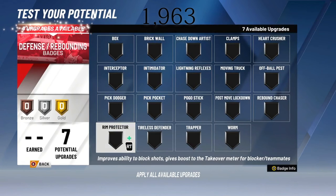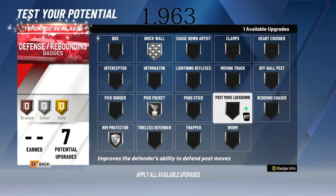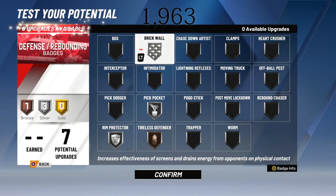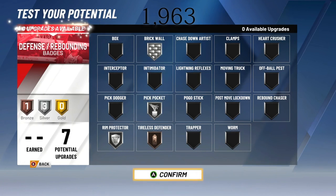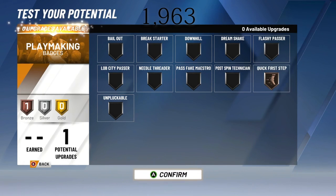I'm going to have my rim protector on silver and pick pocket on silver. If you put post move lockdown on this build, it will help with your offensive build. For my lockdown badges, I'm going to have silver brick wall, silver pick pocket, silver rim protector, and bronze tireless defender. I'm going to put quick first step on for my playmaking badges, just so I can get a little bit faster and have that increased upgrade against any build I play against.